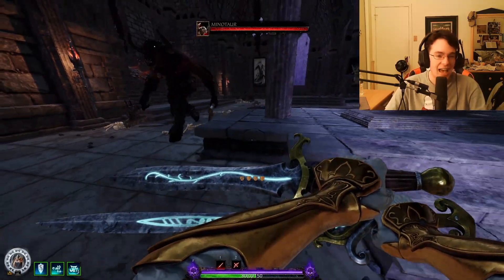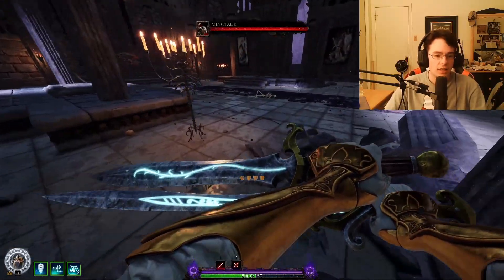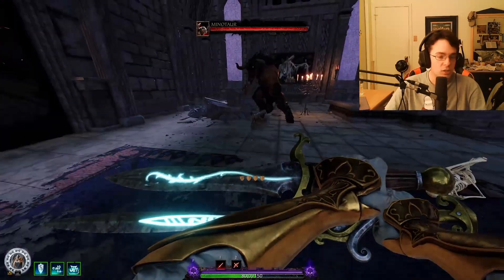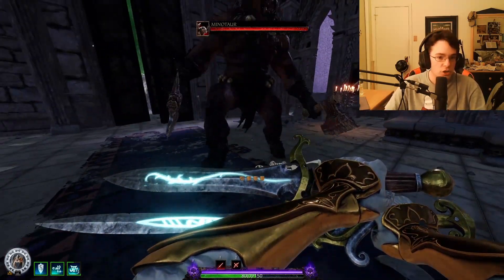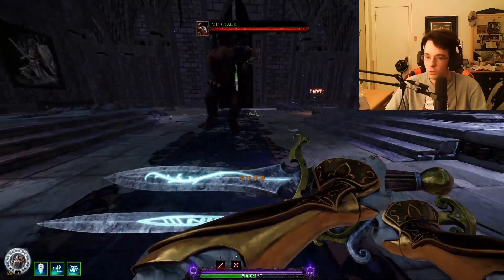But for pretty much any other attack that the bosses can do — from the troll, or from the Rat Ogre's sweeping attack, or from the Chaos Spawn's tentacle slap — any of those are going to send you flying back pretty hard, but the Minotaur slap really won't.